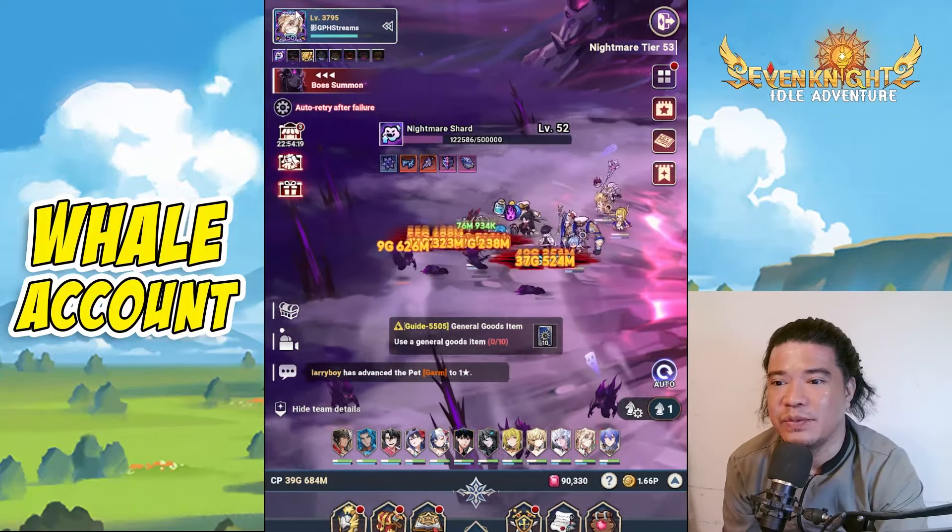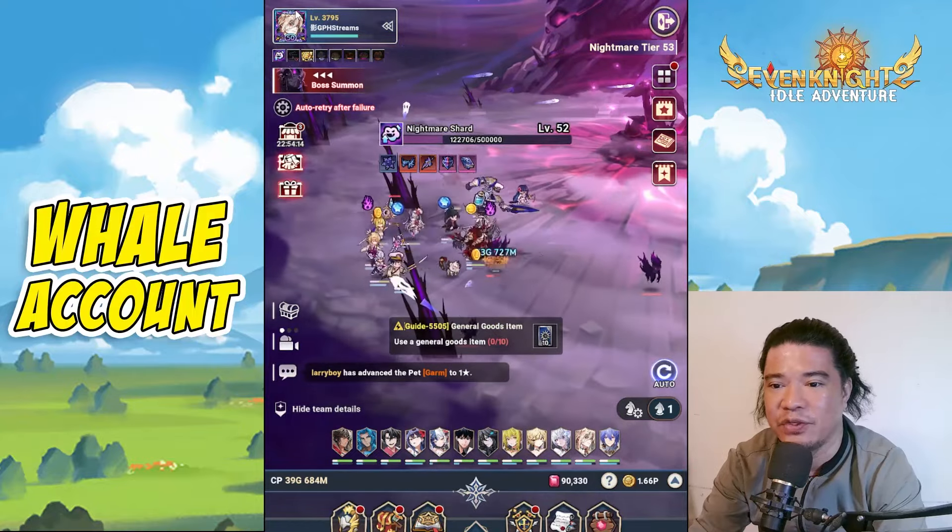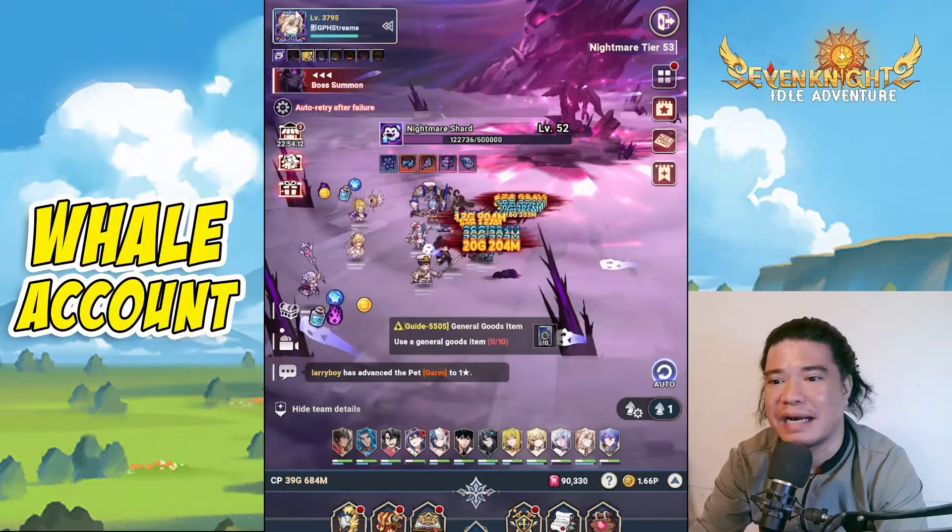Hey guys, it's GpHStreams here once again back with another episode of the Seven Knights Idol Adventure. So our topic for today is about the emblem and also the resonance.